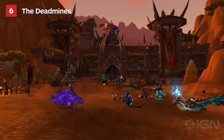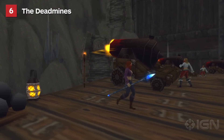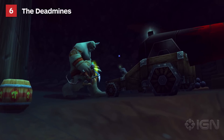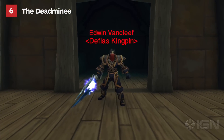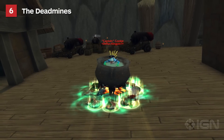Discounting the dungeon in the literal middle of the Horde capital, the Deadmines was the first low-level dungeon Alliance players could enter. And what a dungeon it was. Getting to the entrance was half the battle, but once there, players were treated to a simplistic but satisfying onslaught of pirate-themed encounters, culminating in an epic duel with Captain Edwin Van Cleef — or rather, Captain Vanessa Van Cleef. Well, at least Cookie's still here.